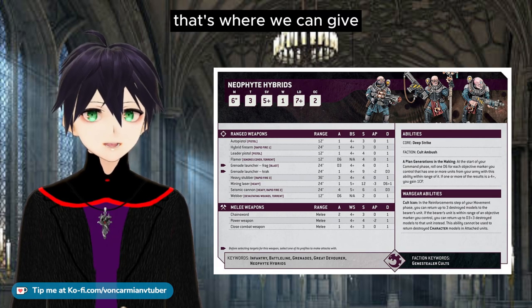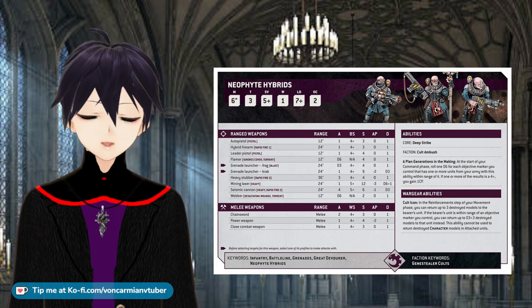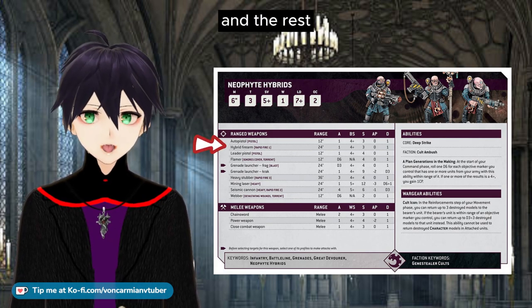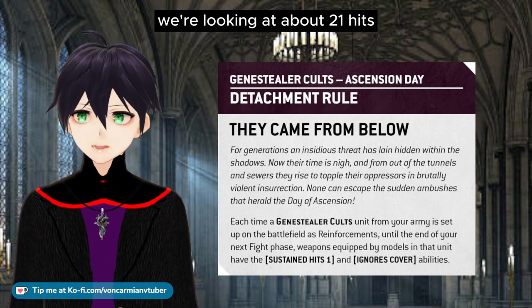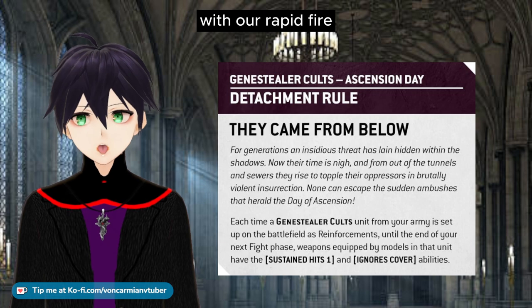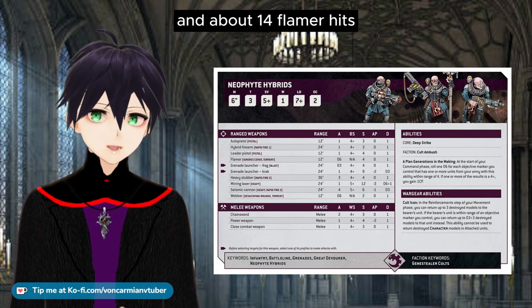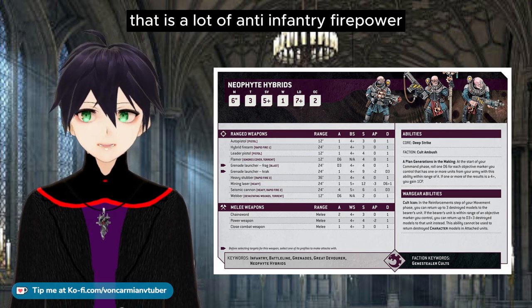That's where we can give advice to fellow Genestealer Cult players building their Neophyte Hybrids for the first time. With four flamers, four seismic cannons, and the rest of the squad, Ascension Day giving us sustained hits produces about 21 hits with rapid fire hybrid autoguns, 12 seismic cannon hits, and about 14 flamer hits — all ignoring cover. That is a lot of anti-infantry firepower.